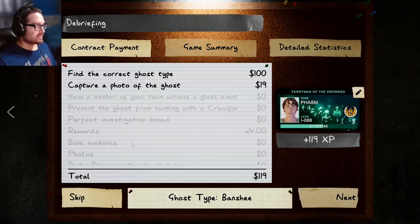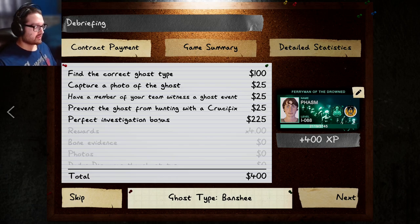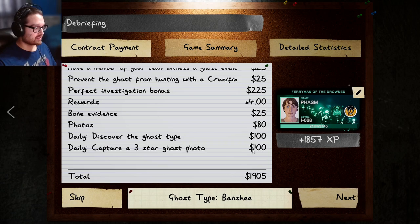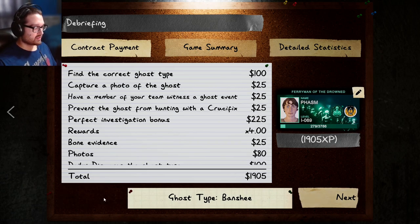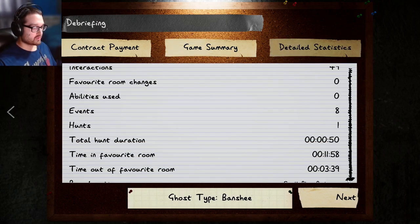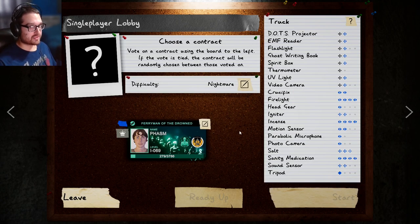Like I said, I could have sat there and used the paramike since I pretty much knew it was a Banshee, but I'm not going to bother — even if it could have been an Obake because it was touching everything from the beginning. Level 69 but didn't unlock anything. That was kind of a shorter game — this is another reason it's good we're going back in. That one felt like a longer game, but maybe it's just because we found the ghost and figured it out quickly. I'm going to get back in there for round two.